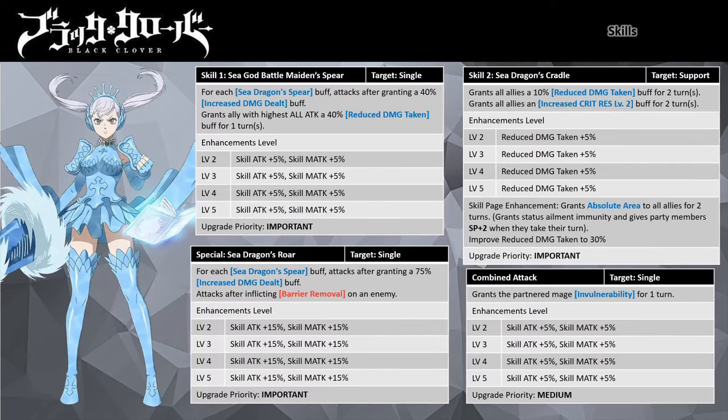Before covering her kit, let me briefly explain the fundamentals of building a good team comp. Every good team comp needs a balanced set of characters playing various roles — bringing a full team of attacker mages won't get you through end game content. Since Valkyrie Dress Noel will be your primary defender, you can bring other mage types to complete the party. She pairs well with almost any unit except other defender mages.